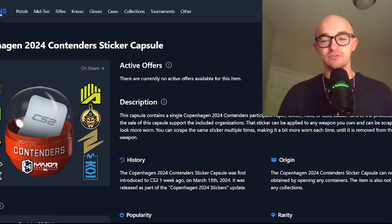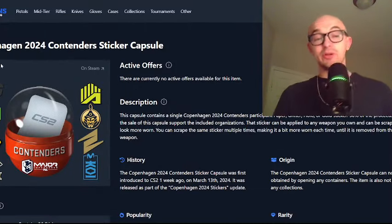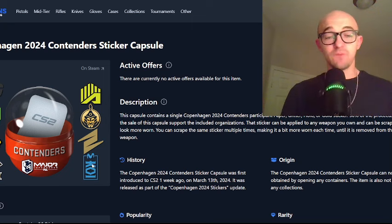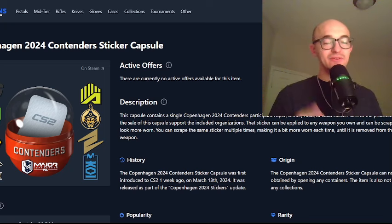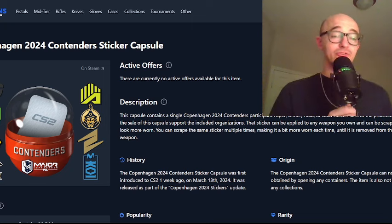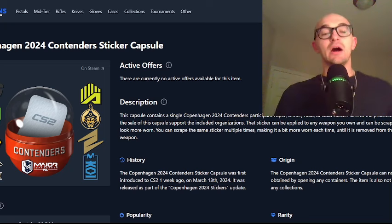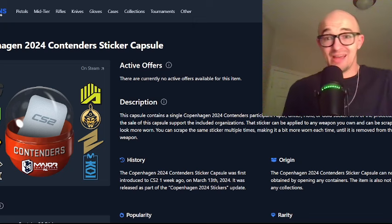Finally, we get to the Contenders capsule. It's got Pain, Imperial, Legacy, LinVision, Amcol, Mongols, Ecstatic, and Koi. Five out of eight of these stickers are unique borderless stickers. And it currently has the most expensive holo in the entire Copenhagen set, that being LinVision. To me, this one is the clear-cut winner. It's hard to tell which capsule is going to be the best long-term investment, but for my money and my taste, this is the clear winner from the Copenhagen collection — the Contenders capsule, because it has five unique borderless stickers.